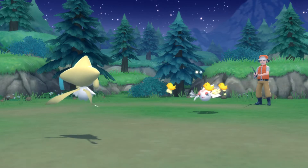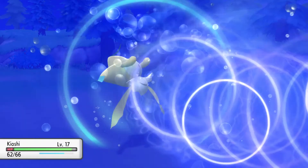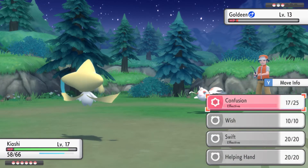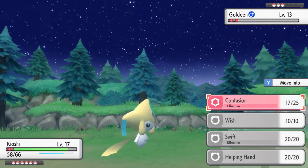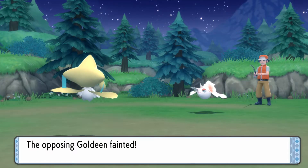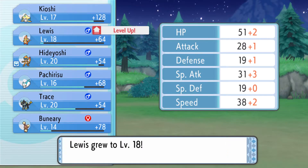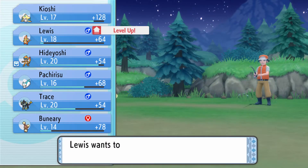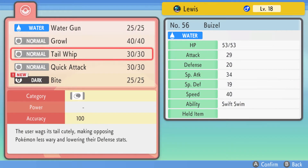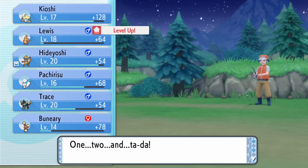If Goldeen hits itself in confusion, this Goldeen will take itself out. Nope. In this game you can tell if the Pokémon is going to attack itself if the trainer does not animate. If they do their attack animation, then that means the Pokémon did not hit itself in confusion. Louis, screw level 18! Wants no bite? Let's give a bite — give him some more coverage. I think I'll get rid of Growl. Can Buneary bite bite?